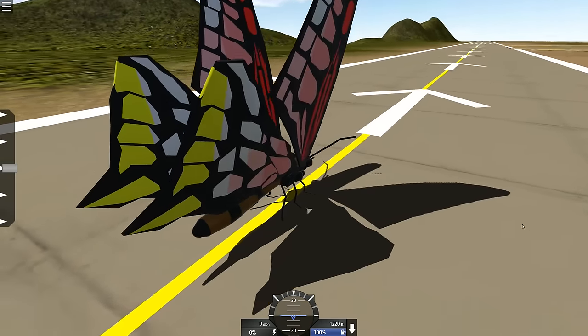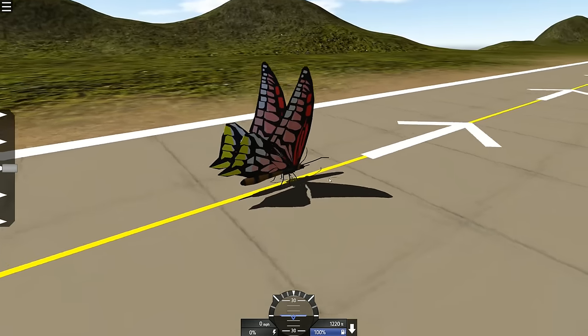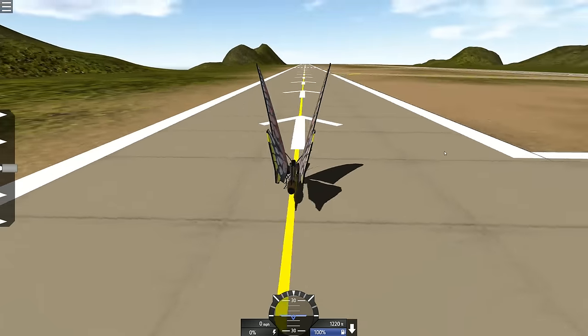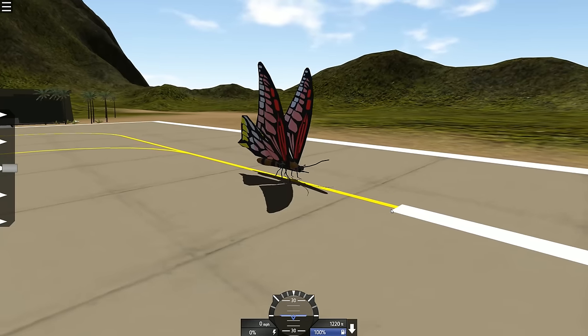Okay. We got this butterfly. Man, this thing is really cool. It's beautiful. Look at this. It really looks like a butterfly. Kind of like a bee butterfly I guess. But look, it's got a little gun. Look at that.